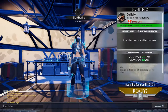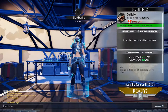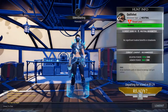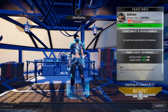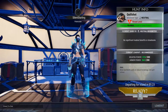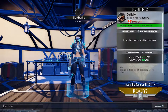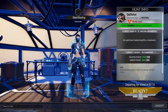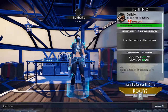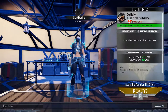So when you get on the ship for the lobby for a hunt, it's going to give you a lot more information about the behemoth that you're fighting now, which I think is very helpful. If you look at the hunt info on the right, it gives you the threat level of the behemoth — it'll compare the difficulty of that behemoth to other behemoths. The quillshot is rated a little bit higher than the gnasher and the shrike, so it's gonna be a little more difficult. It also shows you recommended weapon and armor power compared to what you currently have equipped.